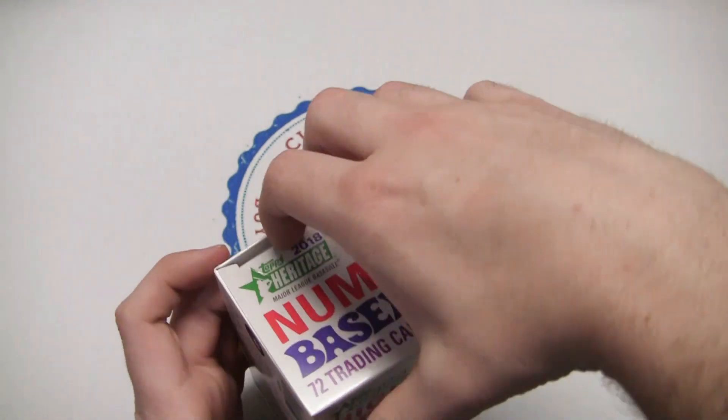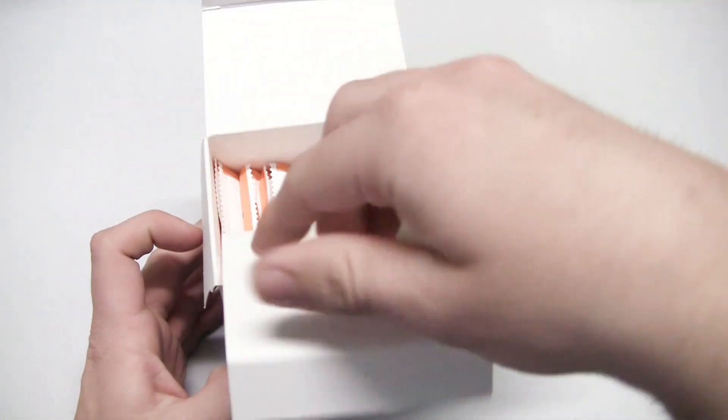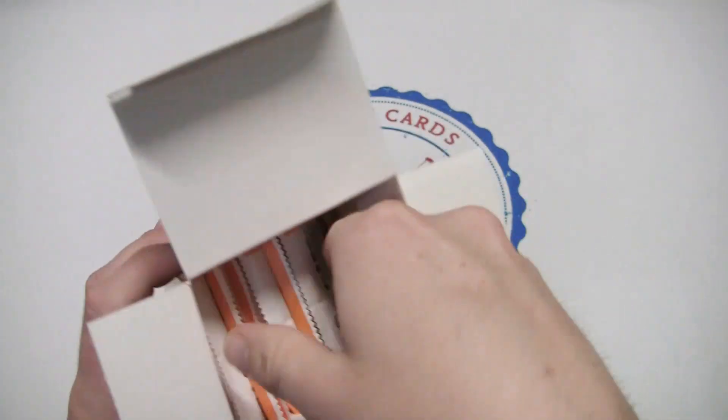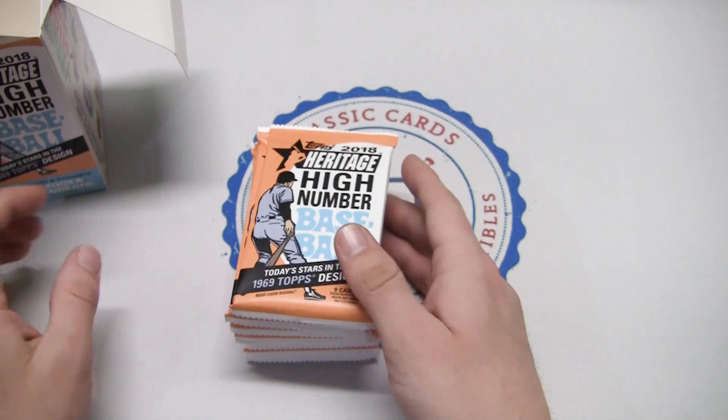You can also get chrome, mini cards, and a bunch of different inserts including Award Winners, combo cards, Now and Then, and Rookie Performers. Let's see what we get — we'll open it up, seven packs plus one extra pack, 72 cards total, as there are nine cards per pack.